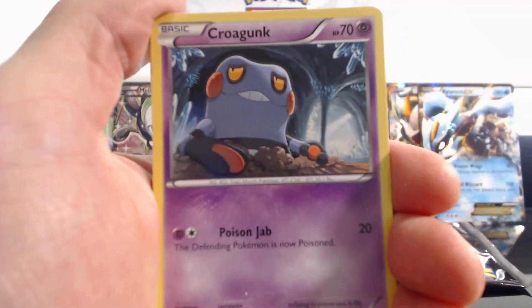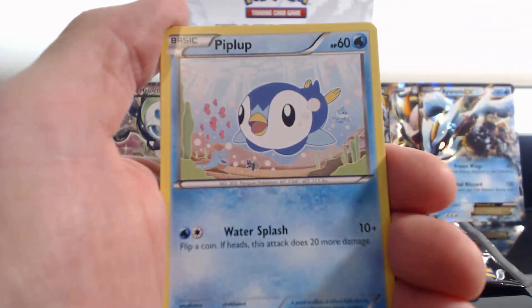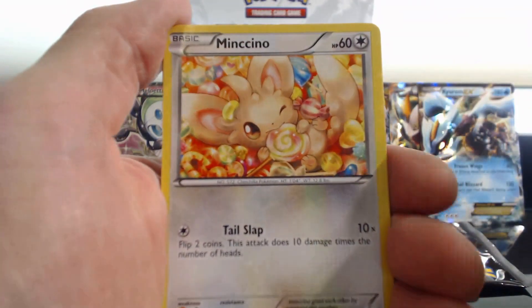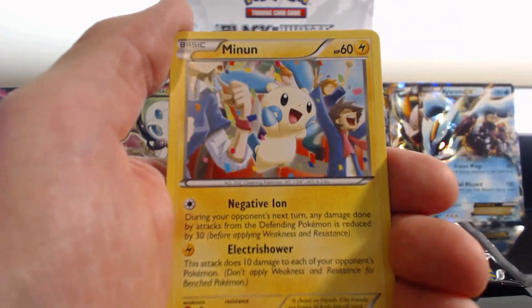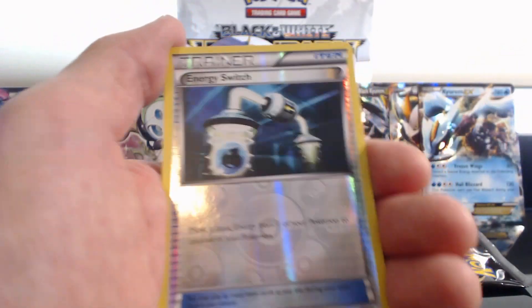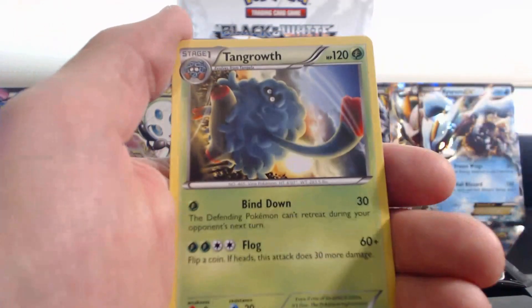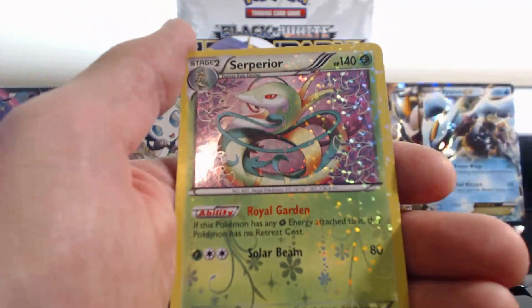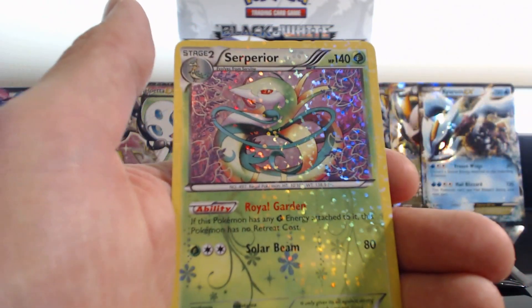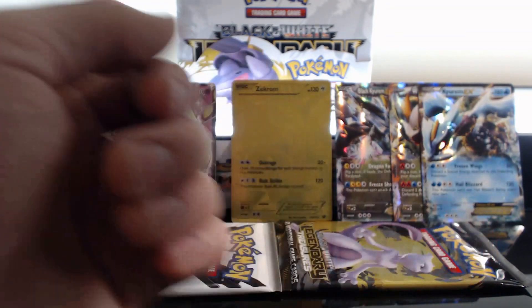Gible, Croagunk, Charmander, Piplup, Minccino, Dewott, Minun, Energy Switch, Hollow, a Tangrowth Rare, and a Superior. Cool, cool, cool.